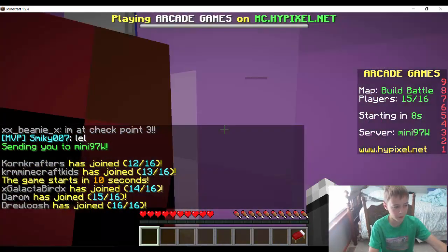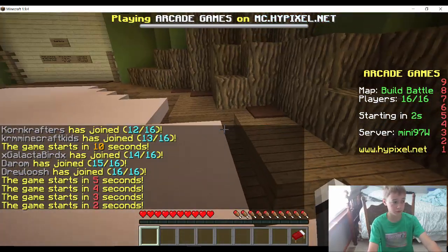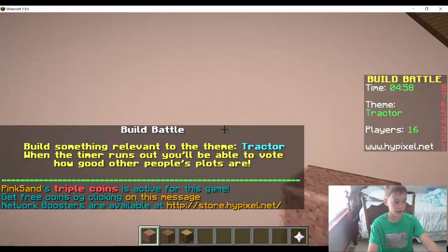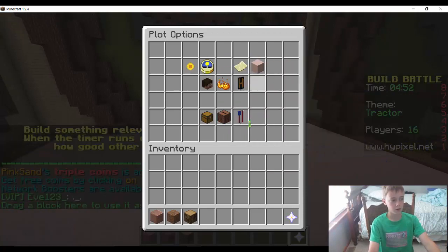By the way, my cursor has a new look. I might do a tutorial on how to change it — I think it only works for Windows though, just a disclaimer. Alright, we're playing — it's Tractor! Okay, tractor — how about a wheat field? Let's see the plot floor.